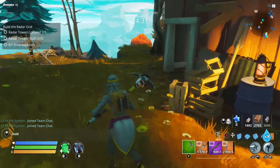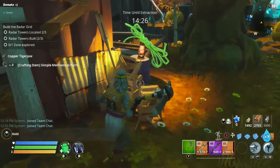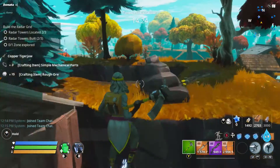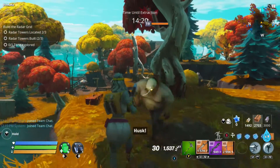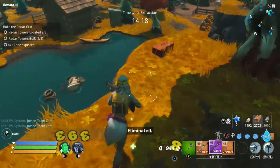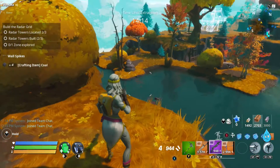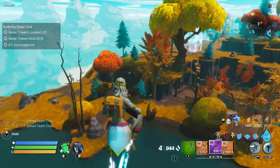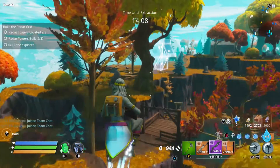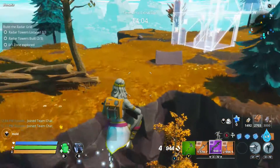There's a chest in this hut — how nice. Now we have two radar towers done. We don't want to get distracted here. We want to do the third one and then travel across the entire map and get the Explorer badge so that we can complete that quest item.